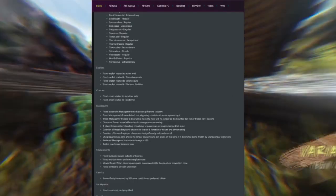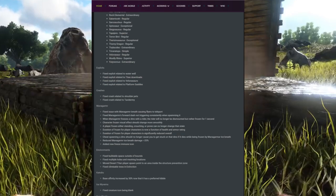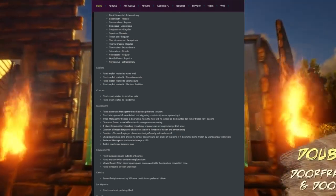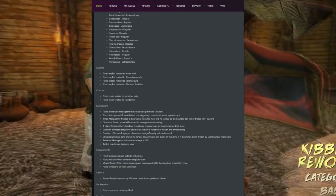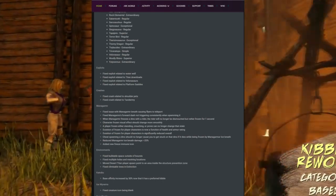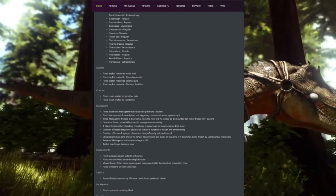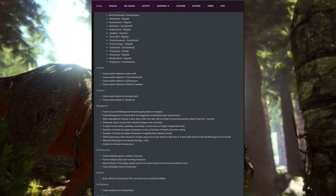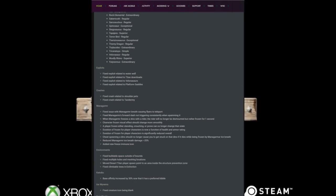Going further down the patch list, they fixed a bunch of exploits. One of them is the floating base exploit — I actually uploaded a video about that a few days ago, and unfortunately they're patching it today so I kind of regret making that video. They also fixed a titan downloading exploit, a volano exploit, a platform saddle exploit, and some crashes with taxidermy and shoulder pets.